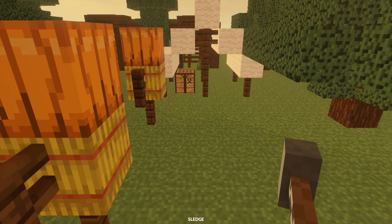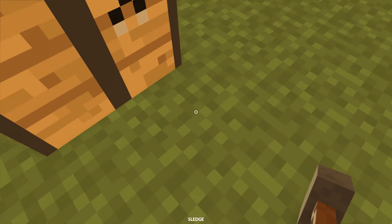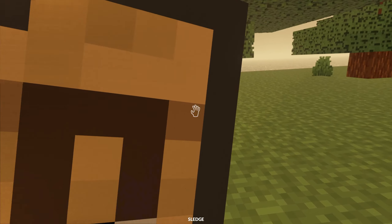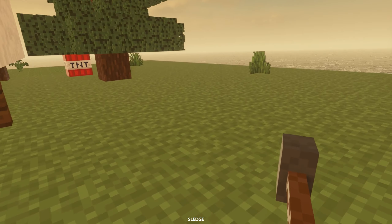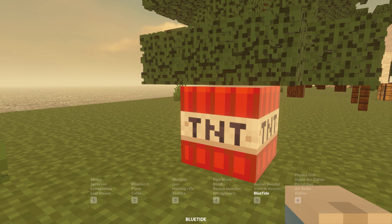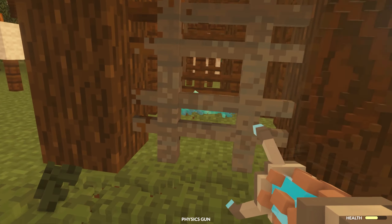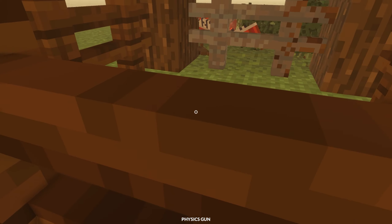Does this crafting table work? I don't know. I'm not even completely sure if these are by the same person — it does not appear to be that way. Oh, here's another TNT thing. What if I just were to ever so carefully grab it with the physics gun? Oh, that was not careful enough. It appears there were a bunch of allies in there. That's actually kind of sad.